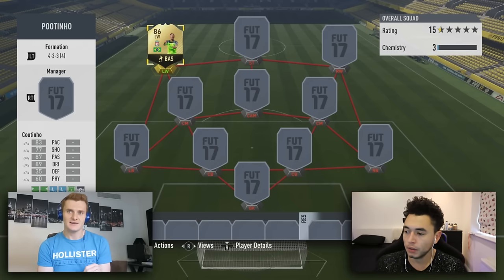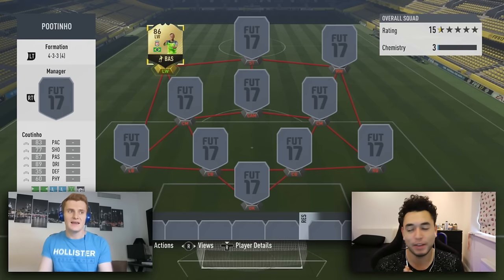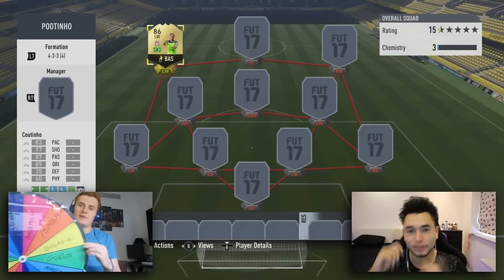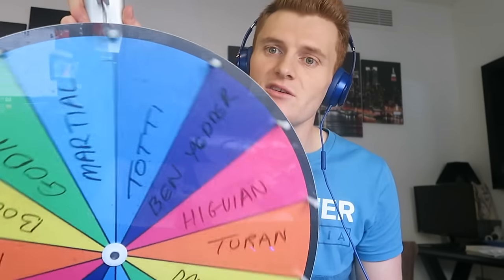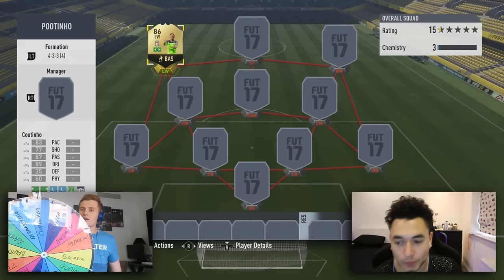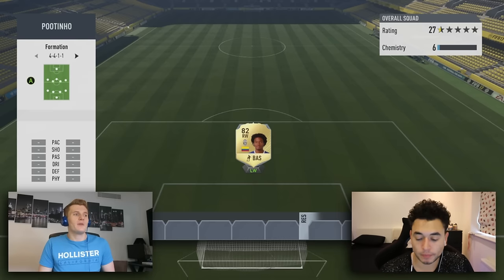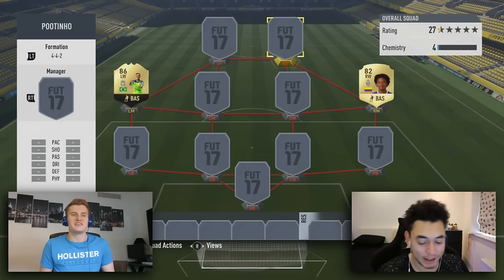Oakley, would you like to go first or second? Let's go first. I went first on my channel so I'll let you go. I'm going to spin the wheel to get my second player. We get Martial, who we can't use because he's BPL and he's left wing as well. So we've got Cuadrado - not too bad, I actually really enjoy Cuadrado, so he'll be going on the right side of the pitch for me. Next I have to get myself a formation - Oakley, tell me when to stop spinning. Stop. We've got a 4-4-2 - the easiest hybrid formation on the planet.